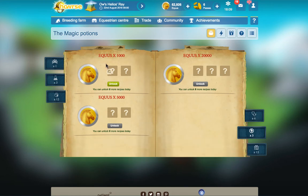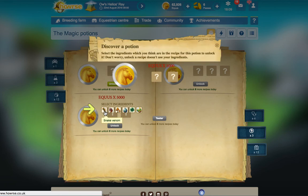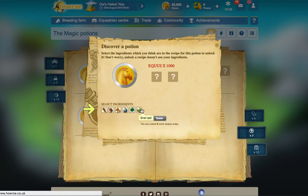Let's unlock this one and see what we get. Okay: snack venom, mosquito larva, mushroom spores, mandrake sap, leaf clover, and snail spit - it's a bit weird. To discover a potion, select the ingredients which you think are in the recipe to unlock it. Don't worry - unlocking the recipe doesn't use your ingredients.